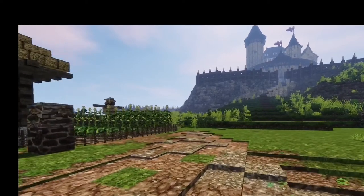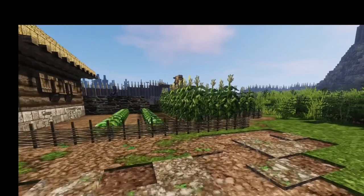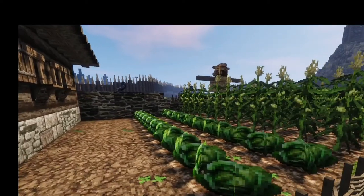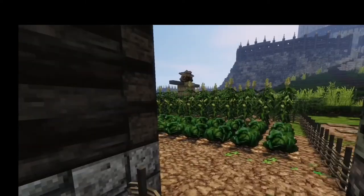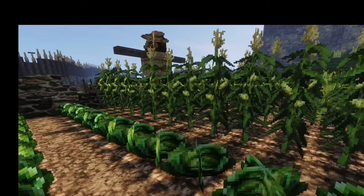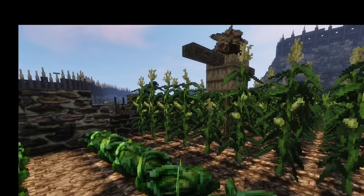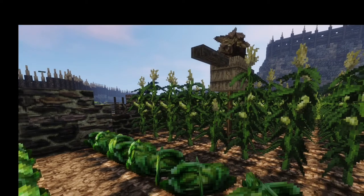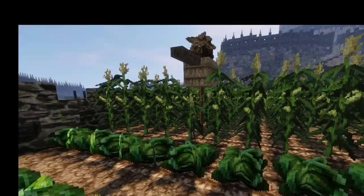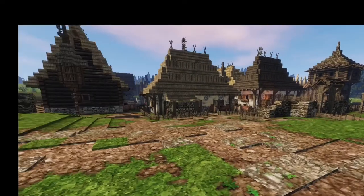We're going to come to our first little farm. I plan to add many, many farms inside this place because I really want to convey that it is self-sustainable. Here we see some cabbages and corn, and we have our friend the scarecrow right here — it's a real simple design but it works. And we have a crow over there. That's our first little farm area.